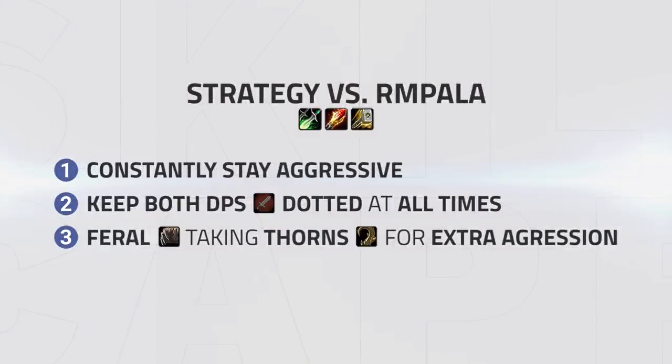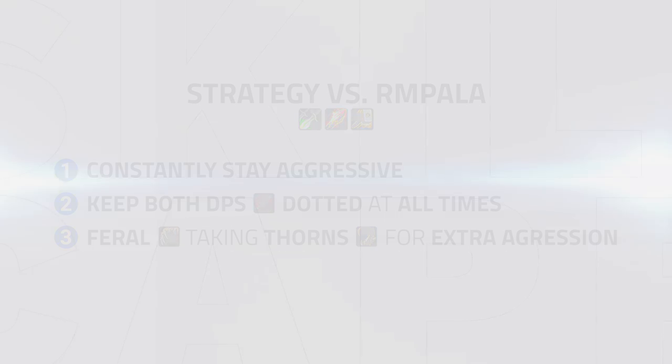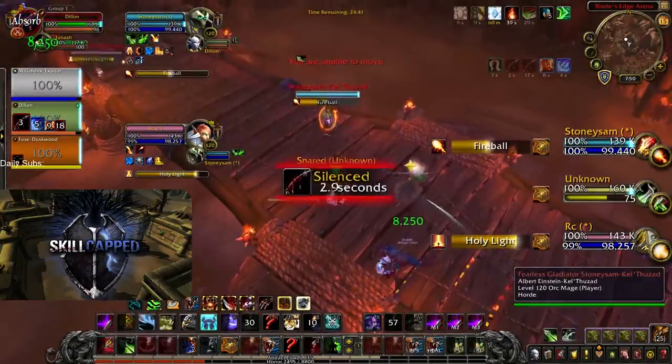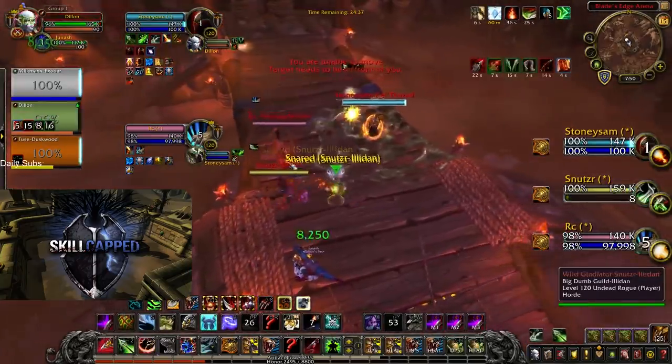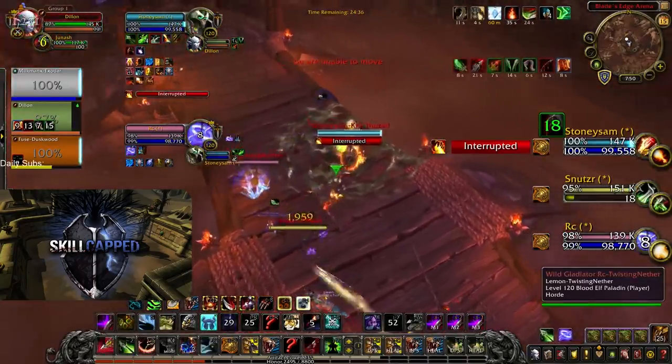Against RMP with a fire mage, the strategy changes a little. You need to stay constantly aggressive and keep both DPS dotted at all times, with your feral taking Fawns for the extra aggression. This is one of the few matchups where multi-bleeding both DPS becomes extremely important. This composition has a ton of defensive cooldowns, however the nature of holy paladins means they don't actually have that much healing output — they heavily rely on their cooldowns to keep people up.